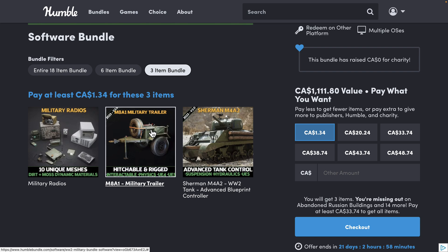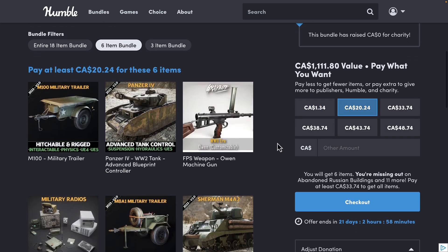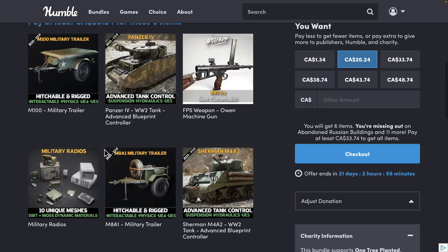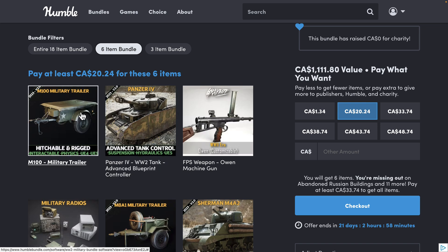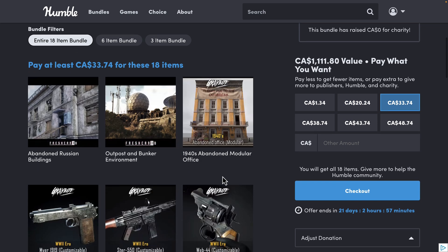I should point out that this is a repeat from a previous Yarawa-like modern military bundle. The two military trailers appear to be repeats. But you can actually get that Sherman we just showed you in the $1 tier, which is actually pretty cool. Jumping up to the median tier, you're getting a couple more guns — an Owen machine gun, 10 unique meshes. We got the Panzer IV we showed in action earlier as well, and then a military trailer. All of the tanks are new; I think all of the guns are new, but a couple of the supporting things aren't.